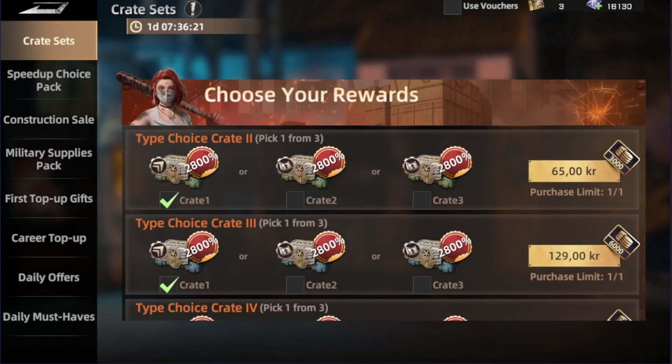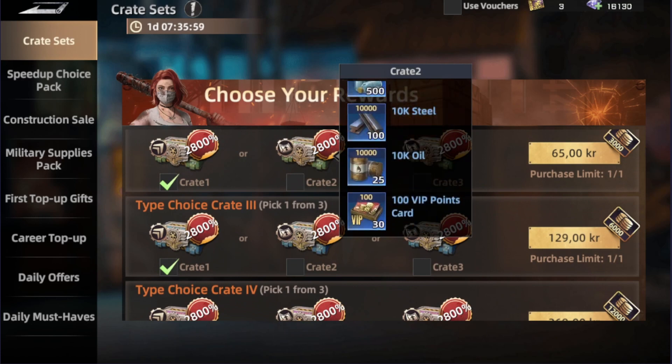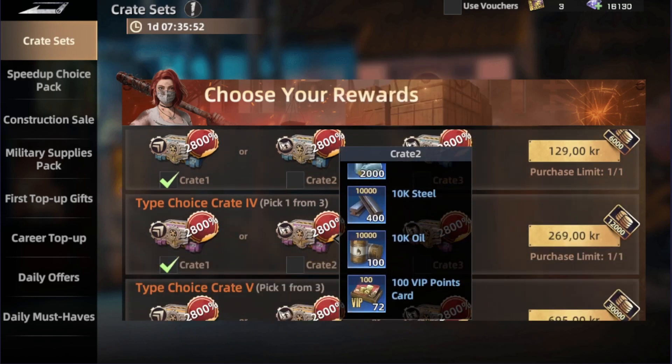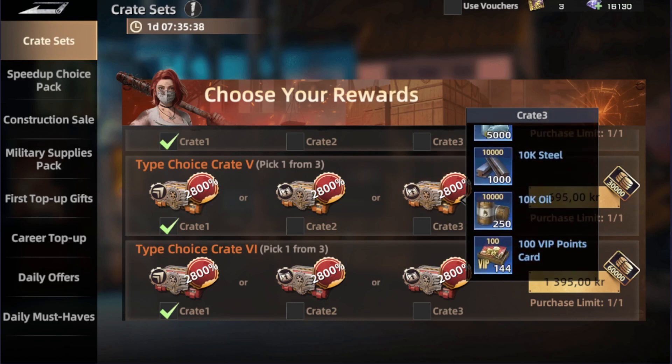Next, we're going to the special offers section. There are a few things here I think are worth your money. The Kratz Sets are a good offer to buy, but which one to get depends on what you're currently working on. These are mainly focused on giving you more resources as well as VIP experience, with higher tiers giving a higher amount of resources and VIP points. So if you're working on your resources, this is the best place to buy them.